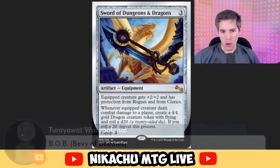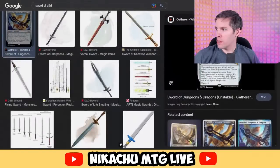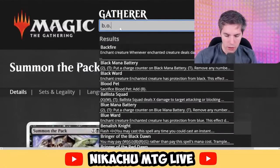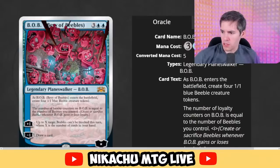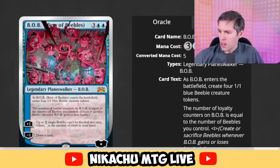On Scryfall you can type 'funny' to find these cards. Let's look up B-O-B. The B-O-B — blue, blue, three generic, four loyalty — it's a planeswalker! It's B-O-B, a Bevy of Beebles. As Bob enters the battlefield, create four 1-1 blue Beeble creature tokens. The number of loyalty counters on Bob equals the number of Beebles you control. Plus one: up to X Beebles can't be blocked this turn where X is the number of cards in your hand. Minus one: draw a card. I think this card would actually work in real.